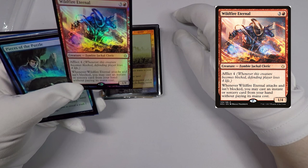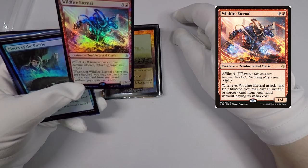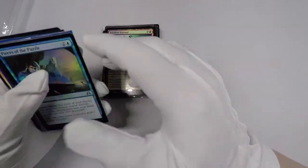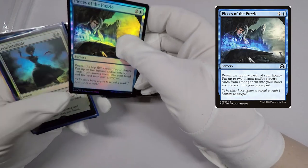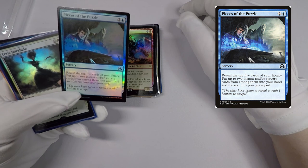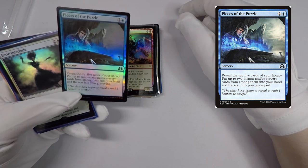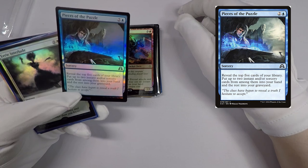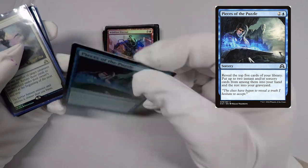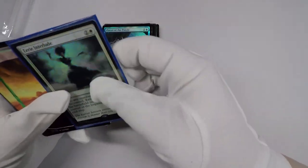I don't remember why I got this one — that is a mystery. Pieces of the Puzzle: I started thinking about Modern some and thought maybe I want to try Modern Storm, so I added these to my Cardsphere list. The rest should be in the April batch. Another Eerie Interlude as well.